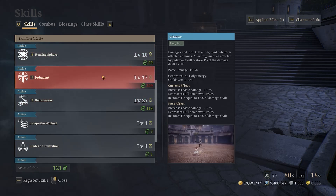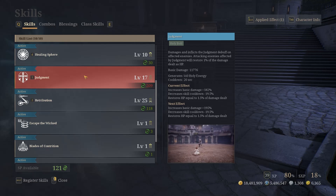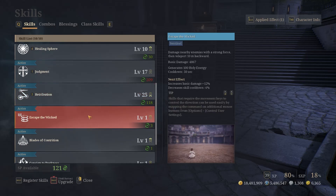Then you have two holy bolt abilities. The first is Judgment — that's your healing mark. You apply the mark and whoever's hitting the target gets healed. It starts at 1%, increases to 1.5% at level 10, and 2% at level 20. Then there's Retribution, which is your main damage skill if you play Wolf like I do. It does decent damage and is a multi-target skill — the number of targets increases as you level it up.